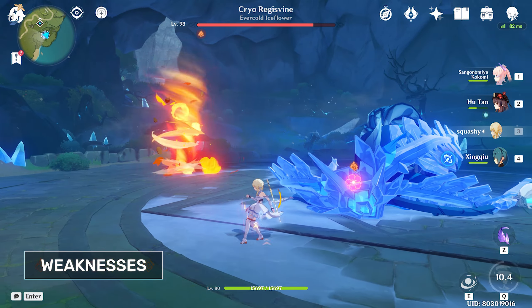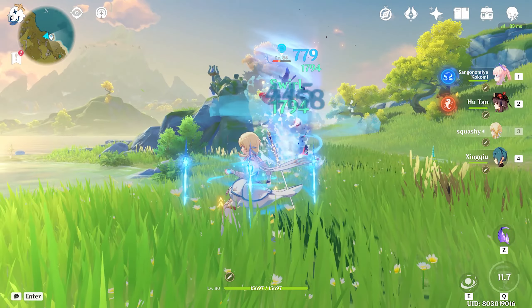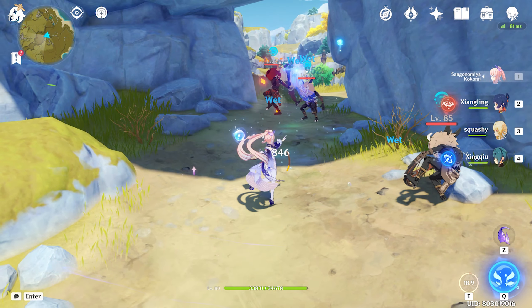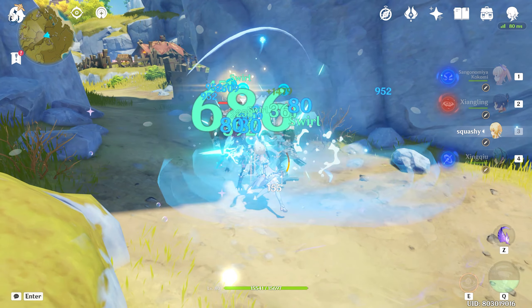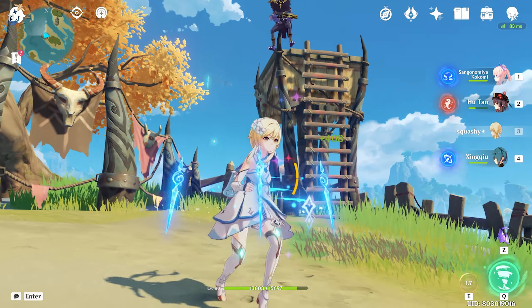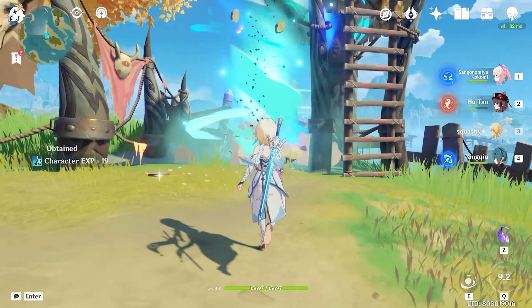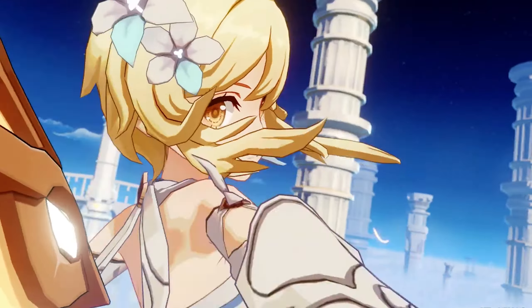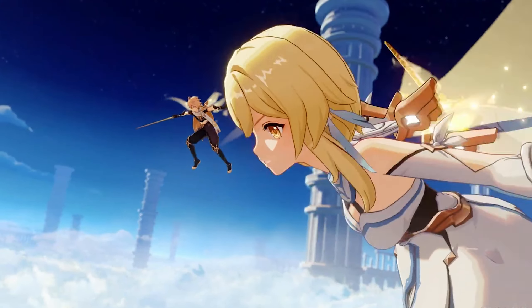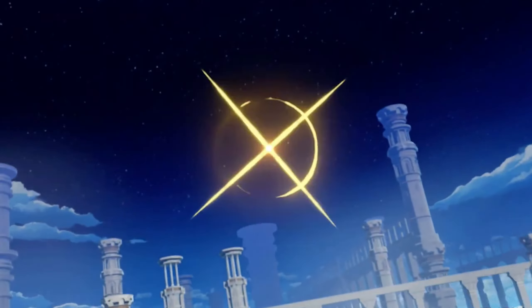Traveller isn't exactly a character that particularly excels at many things, being the nature of a free character. Their low base stats and multipliers make them not well suited as a main DPS, and their burst is a little wacky in terms of utility. However, Traveller's crowd control and elemental absorption make them slightly more suited to a decent general support-type unit. Being so general also means that you can be a bit more lenient with your artifacts, as choosing to focus on attack stats, energy recharge, elemental mastery, or bonus Anemo damage will all work just fine. If you are still early to mid-game and need to use the Traveller as a placeholder, want to use them as a support in certain teams, or simply want to channel your inner MC, then ride the winds with Aether and Lumine.